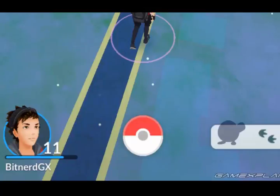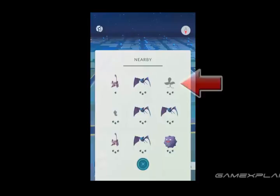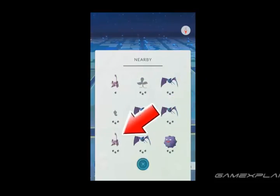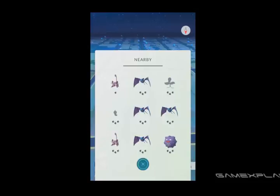So we have a better way. As you might have noticed, the Pokemon on the expanded nearby list sometimes switch positions as you walk. This is because the Pokemon are actually listed in order from closest to farthest, starting from the top left corner and going down to the bottom right. So if a Pokemon you want is moving toward that top left position, congrats, you're getting closer to finding it. But if it's moving down to the bottom right spot, then it's getting farther away.